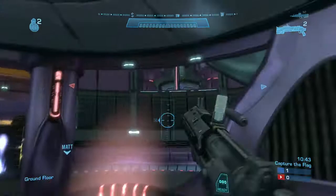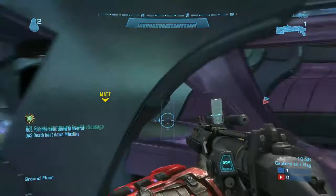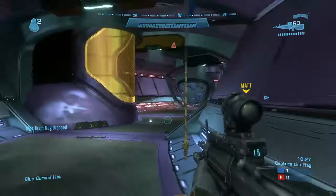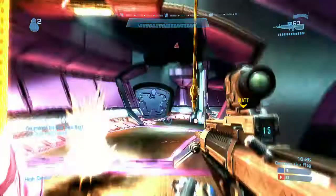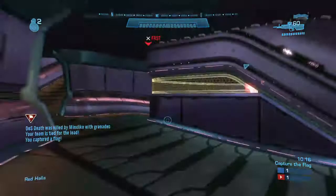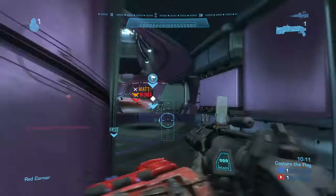He did a nice job of grabbing the Nade Launcher and flanking around to bottom. He probably would have been better off going towards their medpack — it really depends on where the enemy team was at the time. But he still did a nice job: he got a kill on Etonix, lifts it up, his teammates got two kills, he got into their flag and now he's running this one. His teammates did a really nice job of protecting him, and he did a great job of running that flag back to his base and capping. So it's 1-1 at the moment.